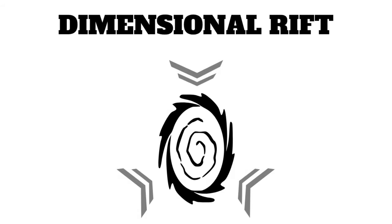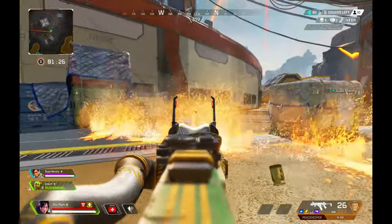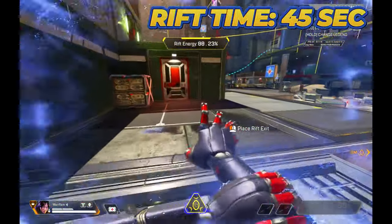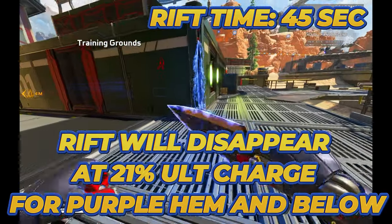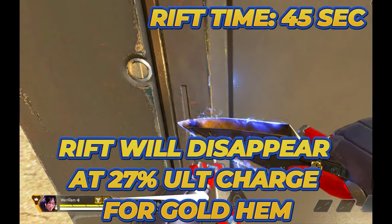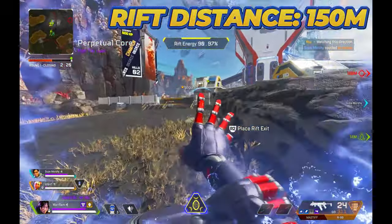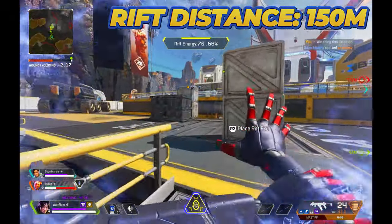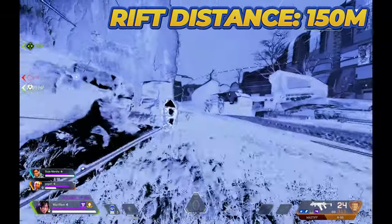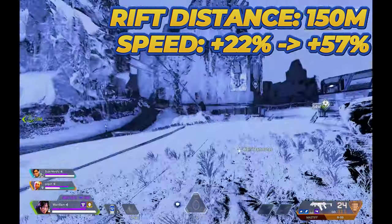Lastly, we have Wraith's ultimate ability, Dimensional Rift. Dimensional Rift is on a 3.5 minute cooldown, which is 210 seconds, and you're able to link one location to another. Dimensional Rift stays open for about 45 seconds — you'll know it's about to disappear when your ultimate charge is around 21% with a gray helmet, or 27% with a gold helmet, so you know when to take the portal back. Dimensional Rift typically stretches for about 150 meters, so you'll want to ping the location you want to portal to, make sure it's within range, then set your portal — the worst thing is falling short of your destination.